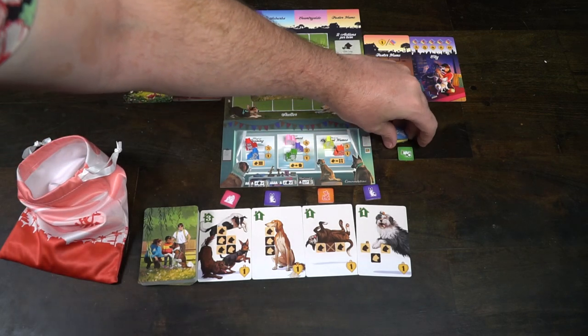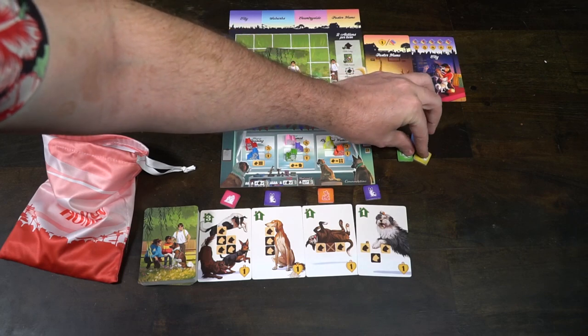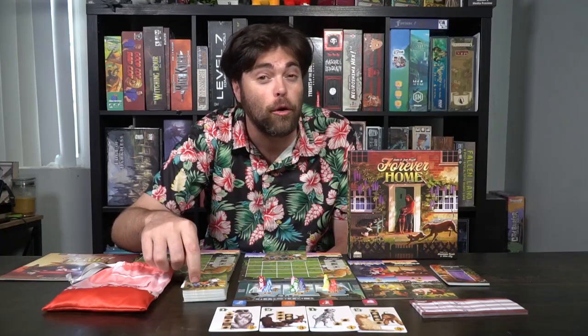The bag should have all the dog tiles in it, containing all seven dog types. Place four random tiles out, then take four cards from the deck and place them right underneath the dog tiles. Then take the four main scoring cards — make sure you have one city, one suburb, one countryside, and a foster home card — and place them within reach of all players.